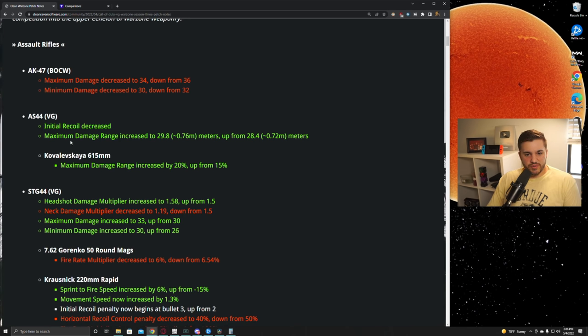The AS44 has always been a gun I've really enjoyed. It has Gung-Ho, which makes it a great sniper support since you can still be pushy with it, and it's always had fantastic TTK numbers in both damage ranges. In this patch it got a buff — the initial recoil was the thing that made it really hard to use and they've decreased that. I don't have exact numbers yet but I'll go more in depth over the coming days. The maximum damage range was also increased by 1.4 meters.